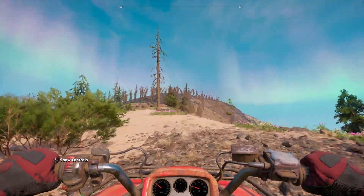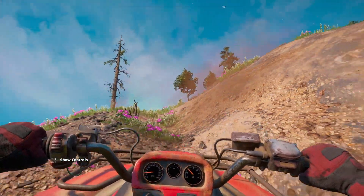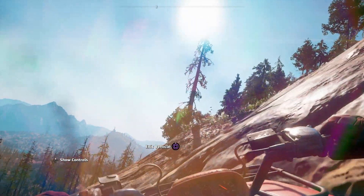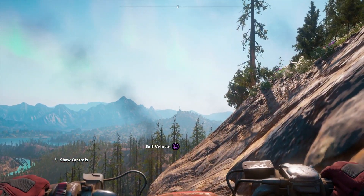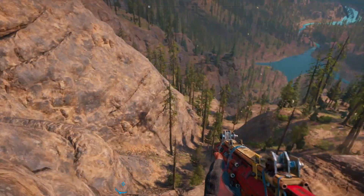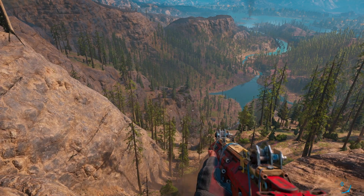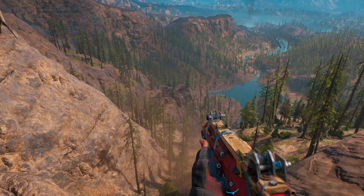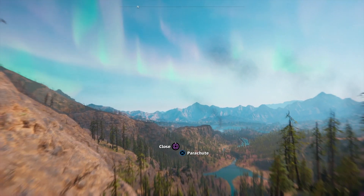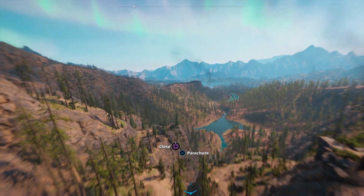So now I've got the wingsuit, I'm heading up to a vantage point to find somewhere I can actually do a bit of a jump. To get into the wingsuit you've got to run and jump — use the left analogue stick, press it down to run, then press jump, and then press down on your right analogue stick to trigger the wingsuit.